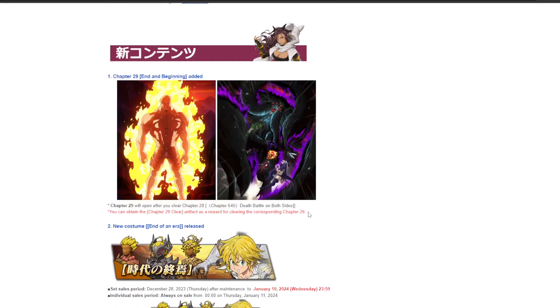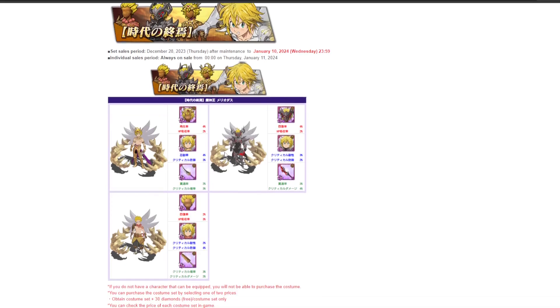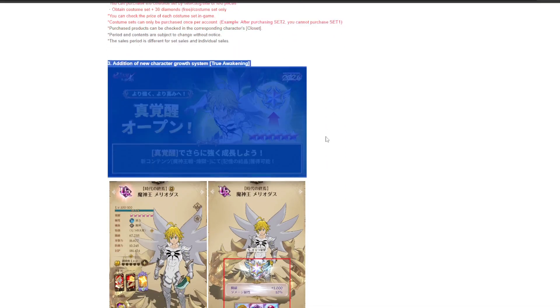There's a new story, which is good — that's another 30 diamonds. There are outfits for Meliodas: this one looks really sick, this one's like Super Saiyan hair, and that one's like an ancient one. Not bad. And of course the true awakening system.